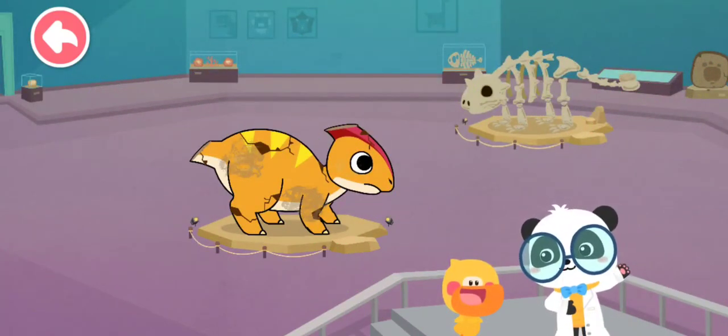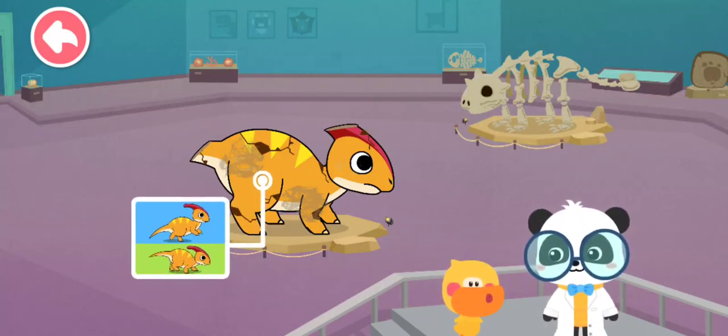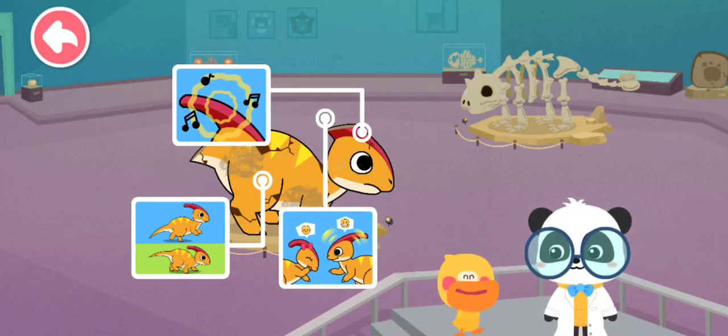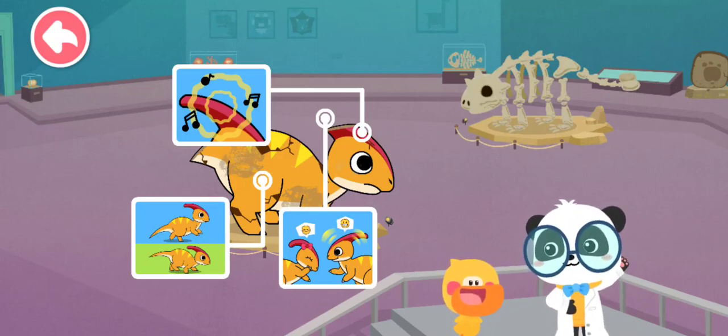Quacky, what have you learned in this section? Parasaurolophus could move on four legs as well as two hind legs, and emit sound through the crest on its head. Parasaurolophus interacts with each other through sound. You're right. Let's go on.